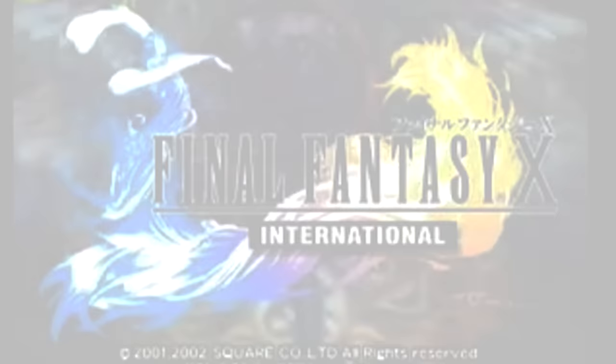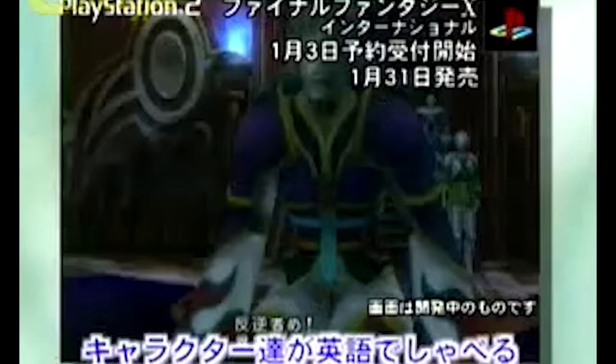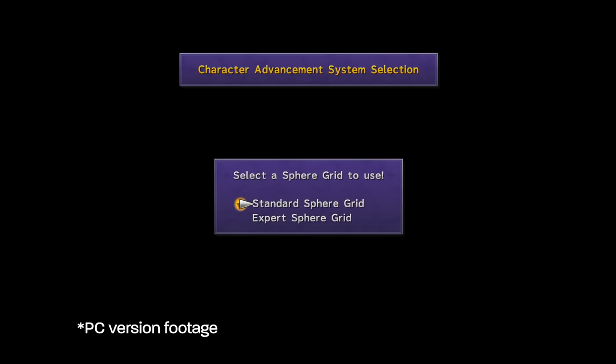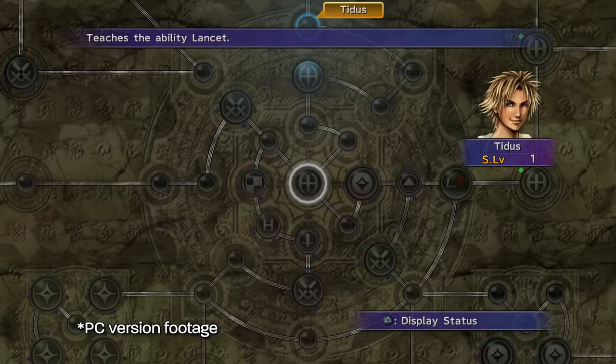Then we have the international version of Final Fantasy X, which released in January 2002 in Japan. It introduced 9 new super boss fights, new sphere grid abilities, more quality of life and balance changes, and introduced the expert sphere grid, which has fewer nodes. Everyone starts near the middle, but you're able to do some quirky non-standard builds for the characters.